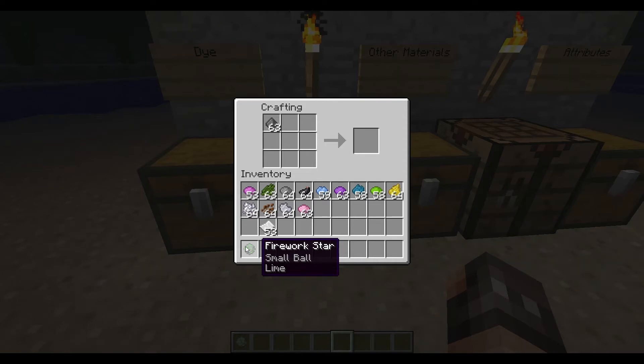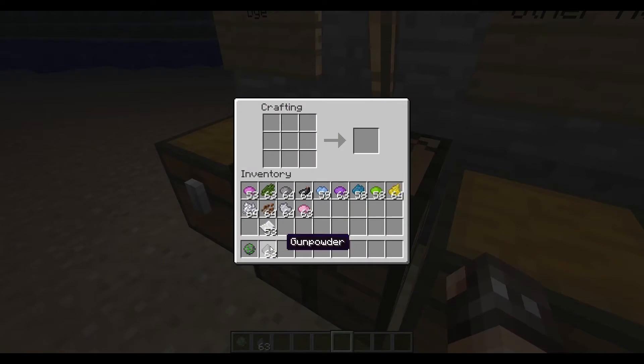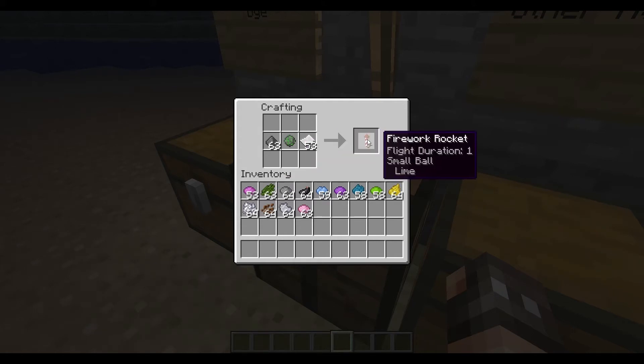Now let's make a rocket. This is also a non-fixed type of recipe, so I can place these anywhere I'd like. With paper and gunpowder I'll get a simple firework rocket. But what I want to do is add the firework star, and now I'll get a firework rocket with flight duration 1, small ball, and lime. I'll explain how to change those later.